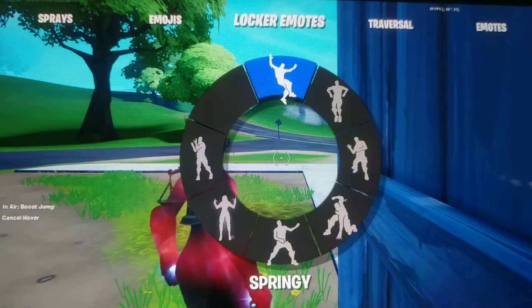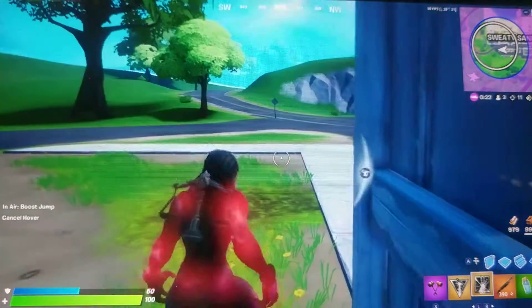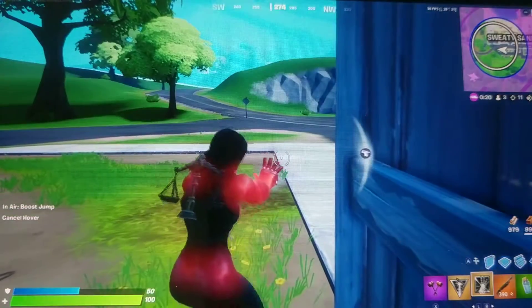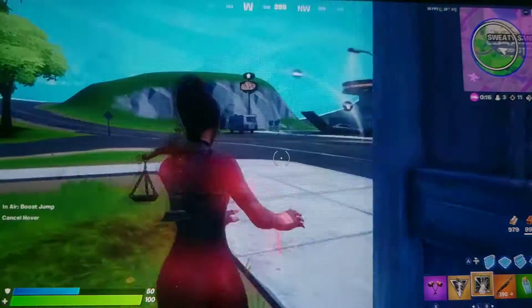If you guys haven't done your challenges yet, you can do this if you have She-Hulk or Thor. I have Groot. You can become Red She-Hulk, Thor can become Blue, and with Groot you get Rocket — Rocket is like a pet, kind of a backbling, and you can switch back and forth.